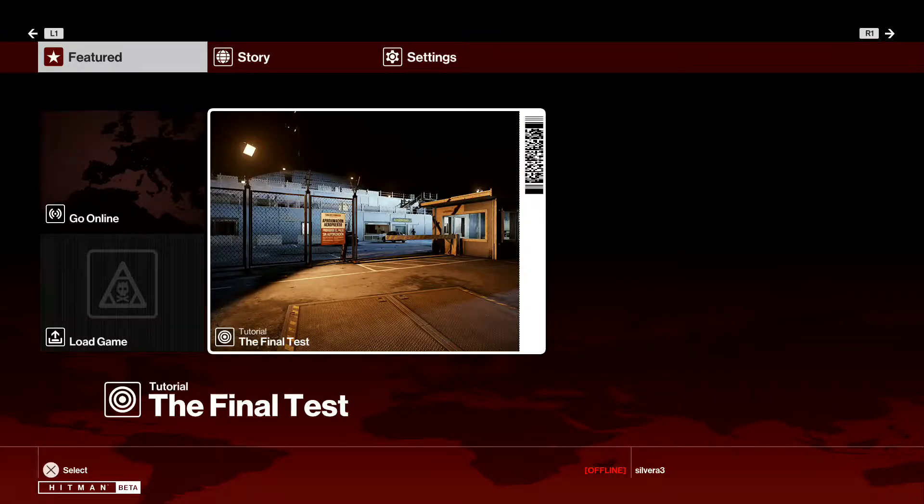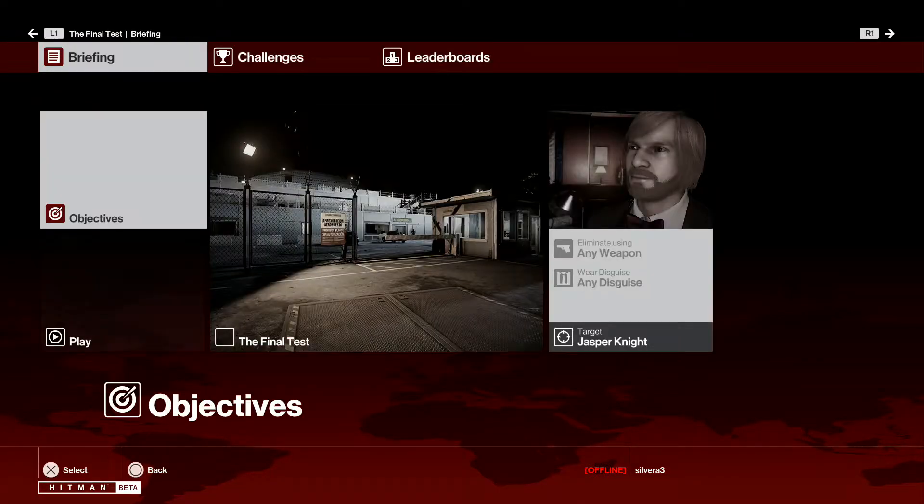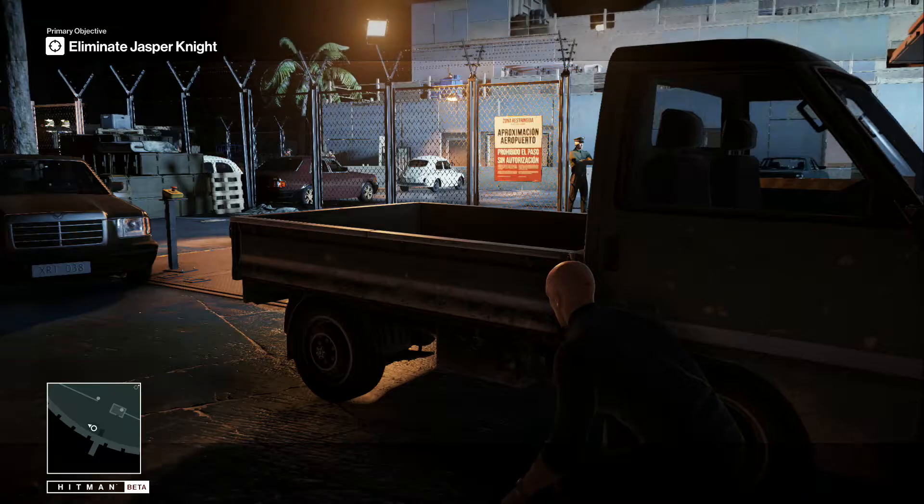Welcome back everybody, ProSpartanGamer gonna attempt the final test again - we've had a couple of failed attempts at this one, but we're gonna try and get the main target. There he is: 70s Danish pawn star, Ewan McGregor look-alike Jasper Knight in the cockpit of his plane. We need to get him to blow himself up skywards.